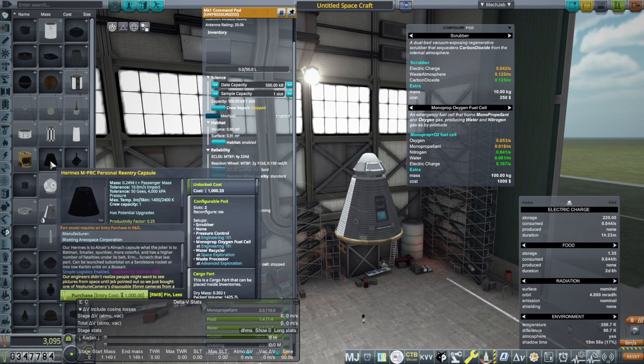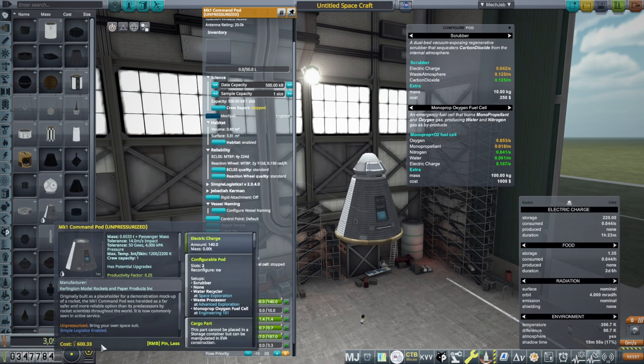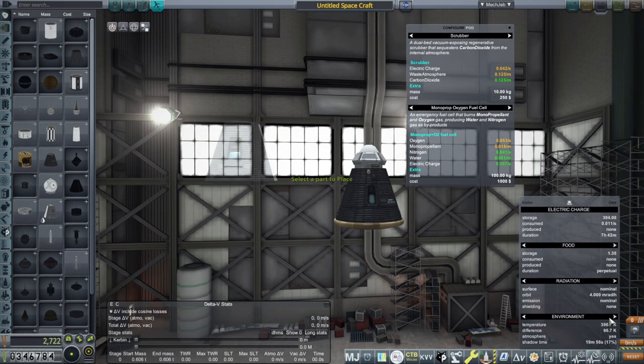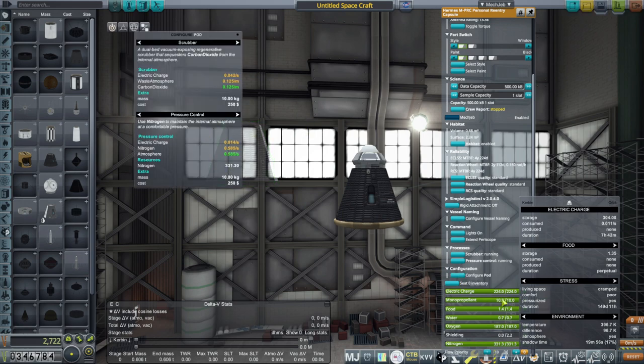Do we really not have this — this Hermes personal re-entry capsule? Well, that looks a bit cheaty, isn't it? I mean, isn't that really light? This one's 600. Well, at least this one's cheaper. However, it's got fewer things and it's 0.6533 tons. But darn it, I was going for the most optimal options — that was the rule. One malfunction per year is fine, and that's probably because it's got pressurization. Configure pod — yeah, it's got pressure control, and it's got nitrogen here.